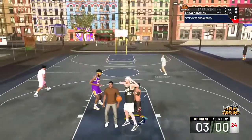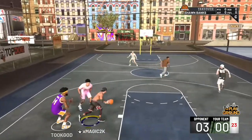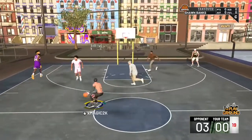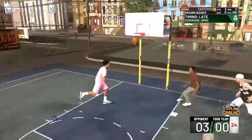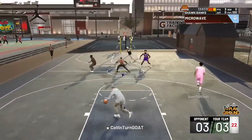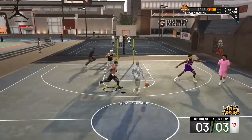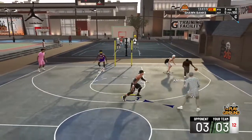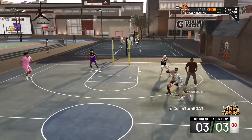I'm gonna be dropping y'all some jump shots that aren't like LaMarcus Aldridge base 11, you know, the same old stuff. As a member of the 2K community and somebody who drops shots to the 2K community, I want to bring you guys something that isn't the same old jump shots we're always getting. So yeah, this shot isn't like 100 greens, but it's going in — you're hitting whites and you're getting greens with it.